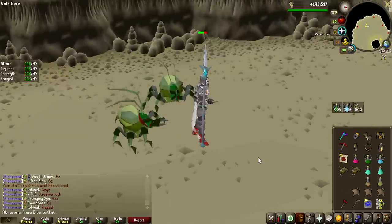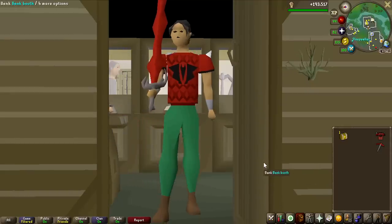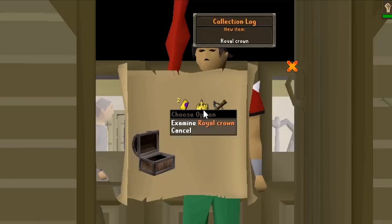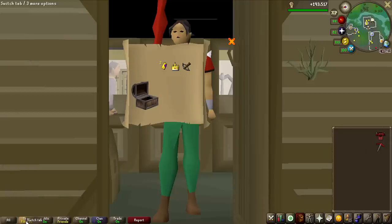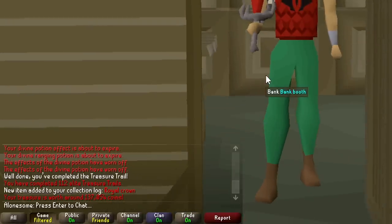I am so extremely happy to see this because this boss is a pain to kill — it's so annoying. Now from this grind, we only got one elite clue scroll, which we got pretty close to the end. Let's go ahead and open that and see what we get. A royal crown, two dragonstone bracelets, rune crossbow — 137K, but I'll take the collection log item.